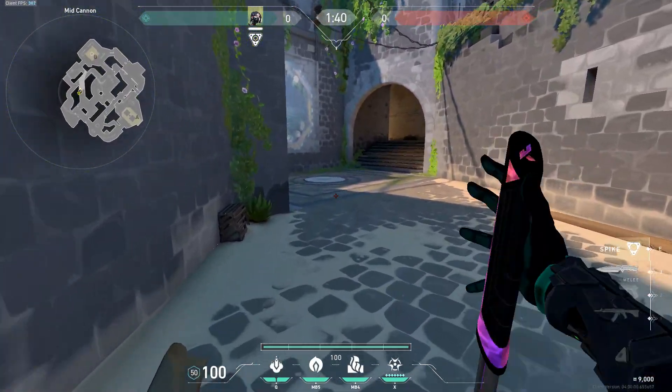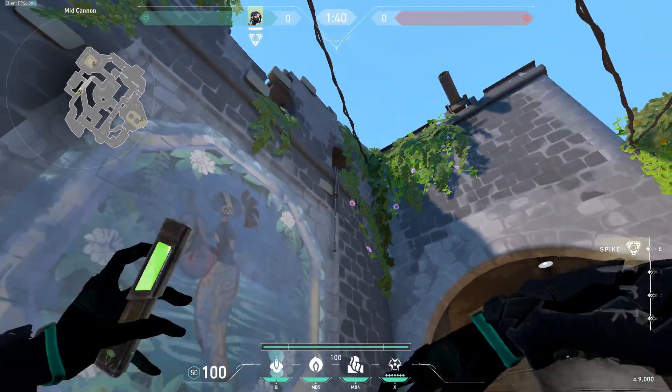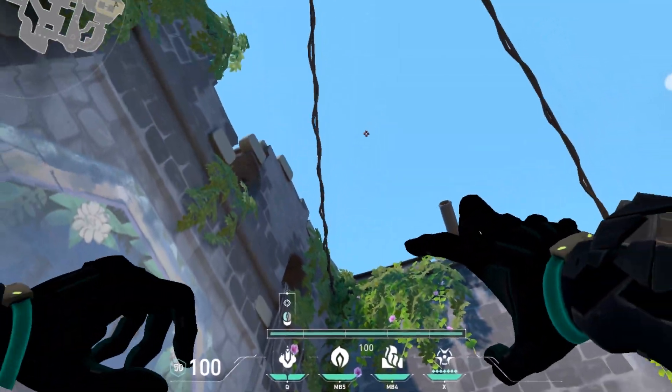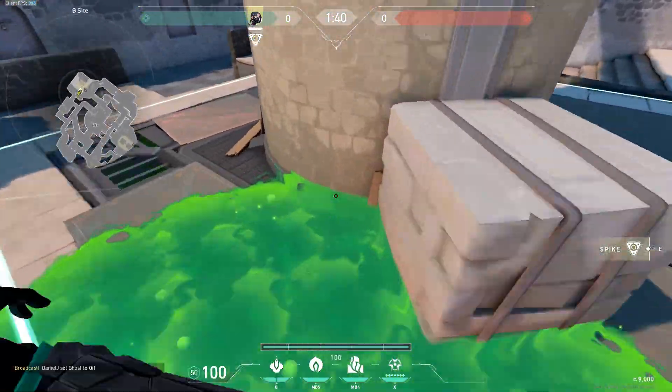Here are some simple lineups which you cannot forget and you can learn them in just one minute. The first lineup is for B default. Stand on top of this brick, then put the corner of the Viper bar at the bottom right of this brick, throw the molly and this will land default.